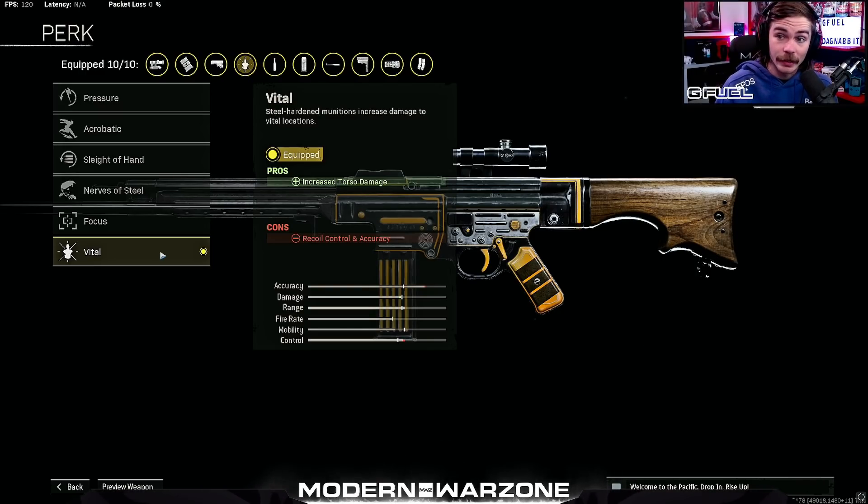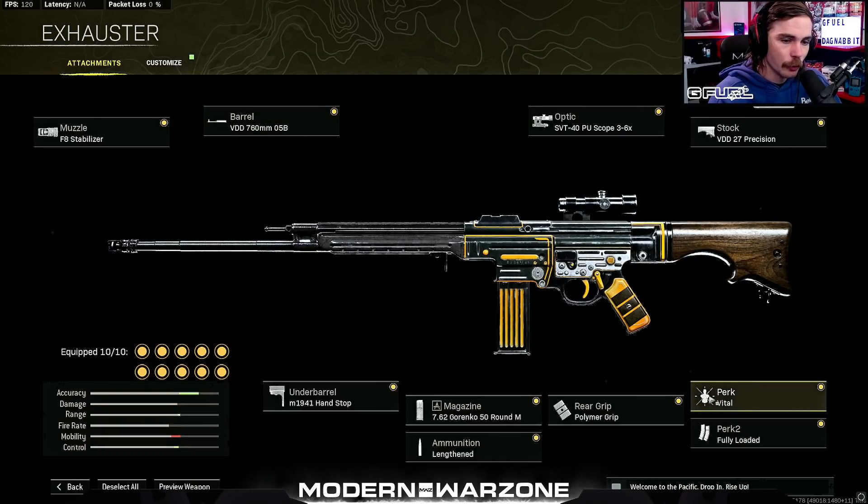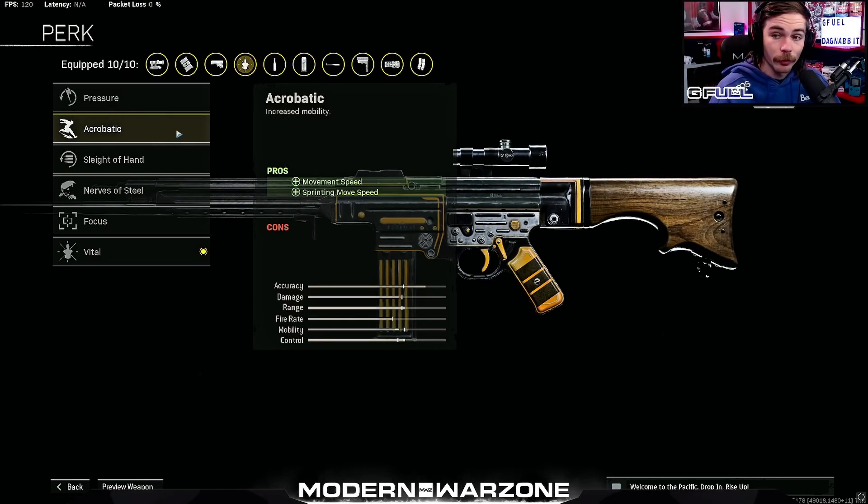I highly recommend running Vital. I think this is what is going to separate this build from most of the others you see people running. The recoil control and accuracy is almost identical — the only difference is that you'll see a bigger gap between bullets, but people that can control their recoil anyways are hardly going to notice that. And if you really want to move around the map fast and run more of a mid-range build, run Acrobatic — but this video is not for that.